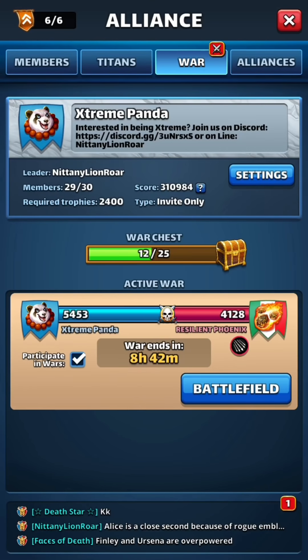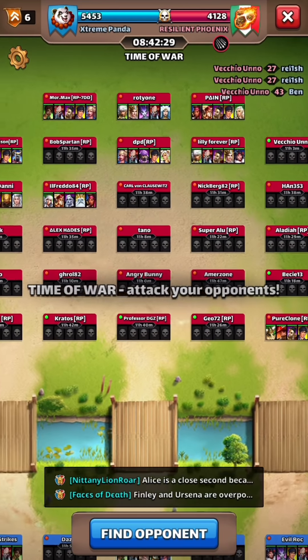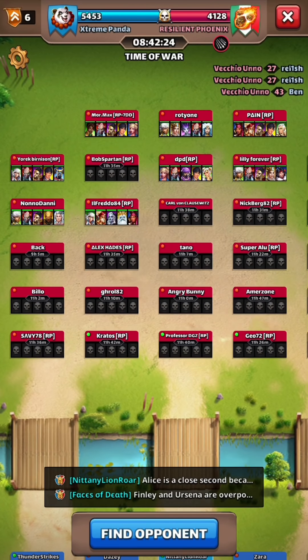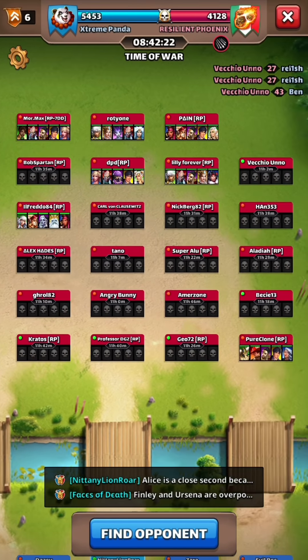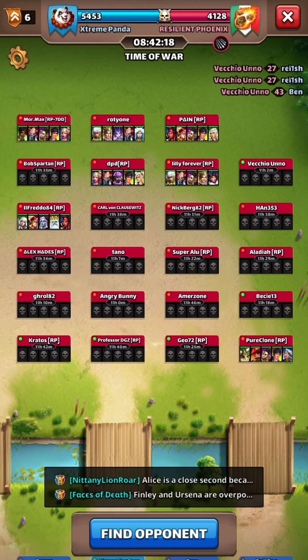Nittany Lion Roar with Xtreme Panda here, and we have another war going on against Resilient Phoenix. Let's pop in here and see what we can do. It looks like we've got our purple tanks we're going up against, a lot of Cunchens, and I've seen Arcena there. So we're going to work on flipping the board now.